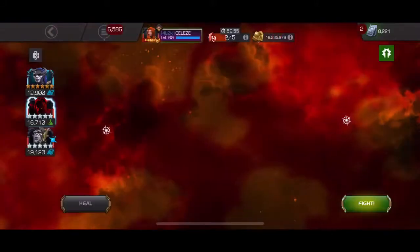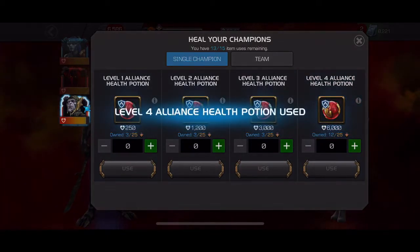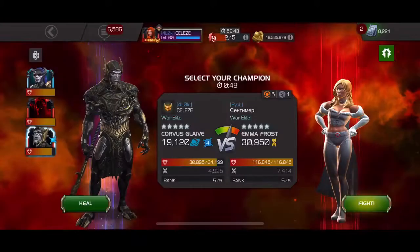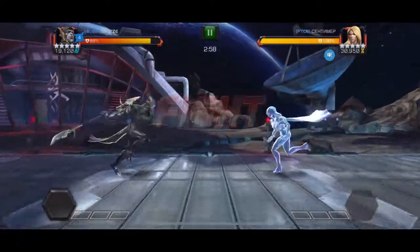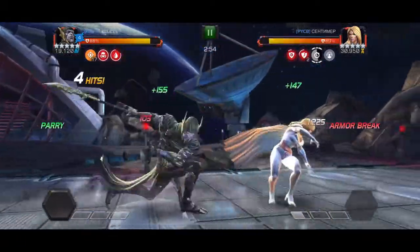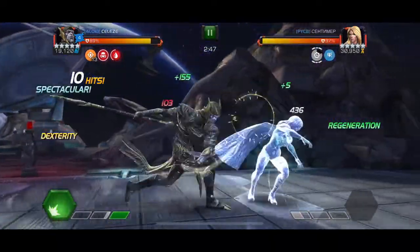That means healing back Corvus again for this next fight. I have to take this Emma Frost fight which is on the Buffet node. I was always curious — if you have many old charges, how many will Buffet take away? You see it takes away everything: it takes away the cruelty, takes away the true strike. So I need to be careful not to trigger Buffet once.